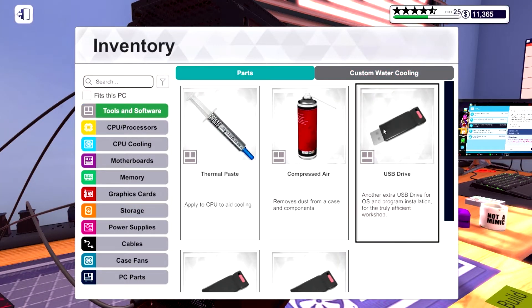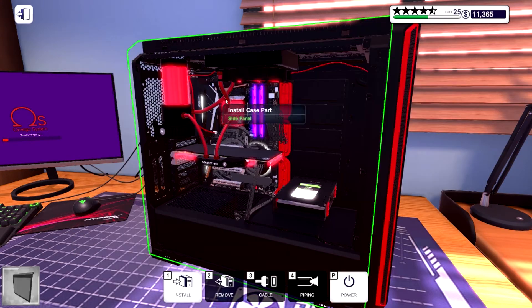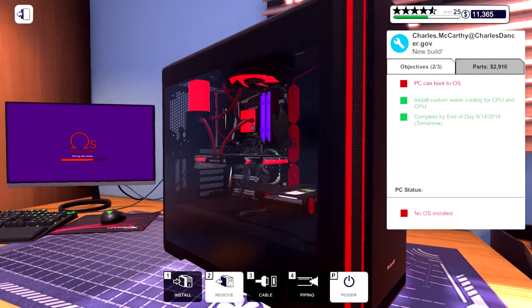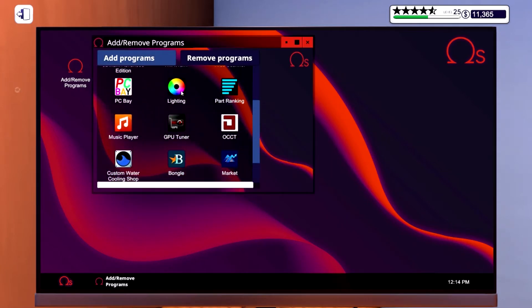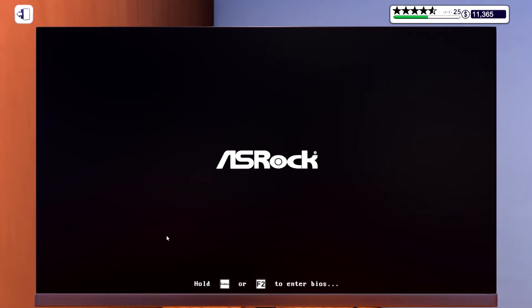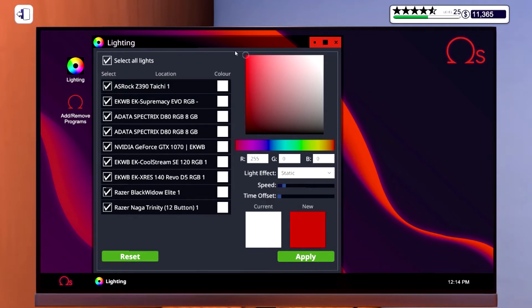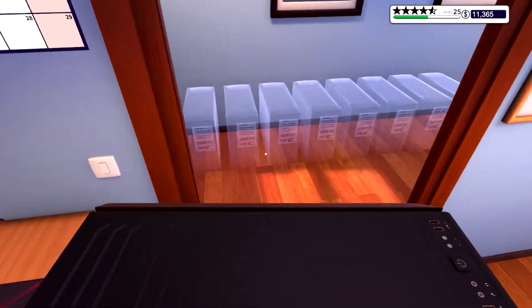Putting a USB drive in and booting it up, then throwing the panels back on. The lighting is already red but let's not half-ass our work — going into the lighting controls, selecting all and setting everything to red and applying. There we go: a completely red PC that looks pretty cool.